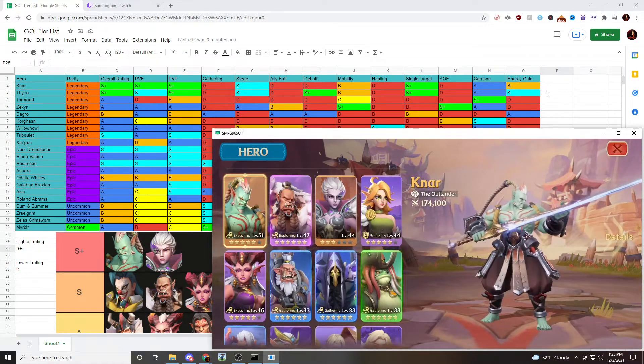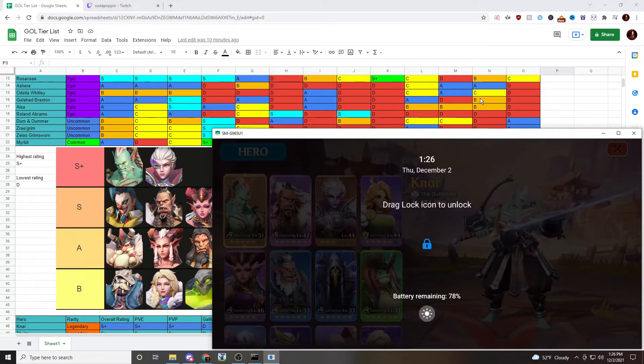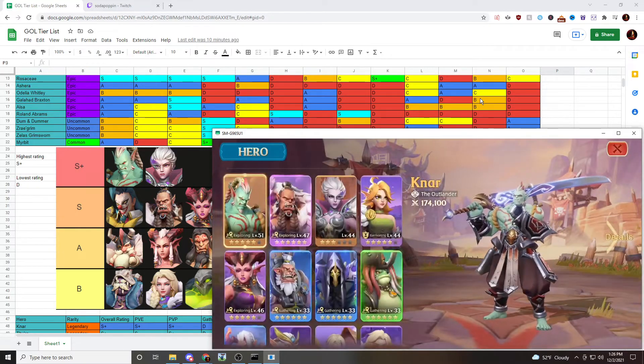First in the S+ tier we have Nar and Tyra, who I believe are the best heroes in the game because they focus on single target damage. Tyra has good energy generation, and Nar has really good damage. AoE heroes are a step below single target heroes, at least so far, because there's not really a lot of AoE PvP going on. Currently, single target damage heroes are performing much better in PvP, which is why Nar and Tyra are in the S+ tier by themselves.